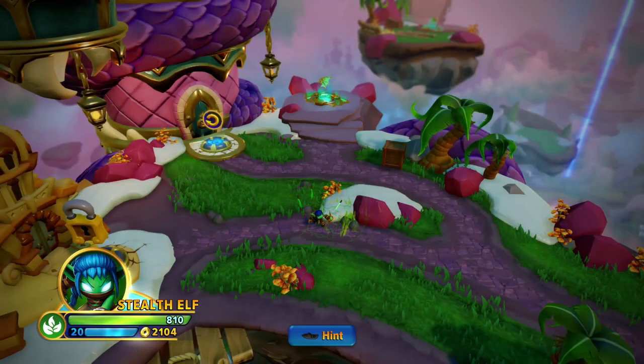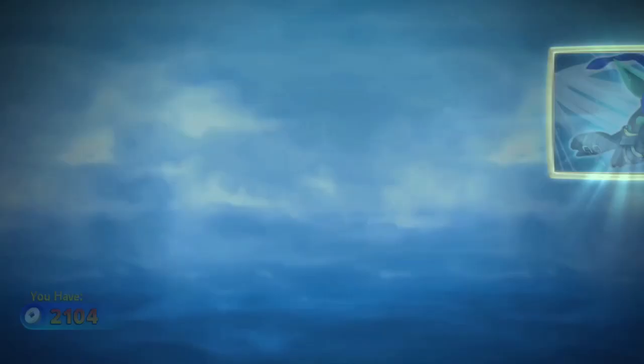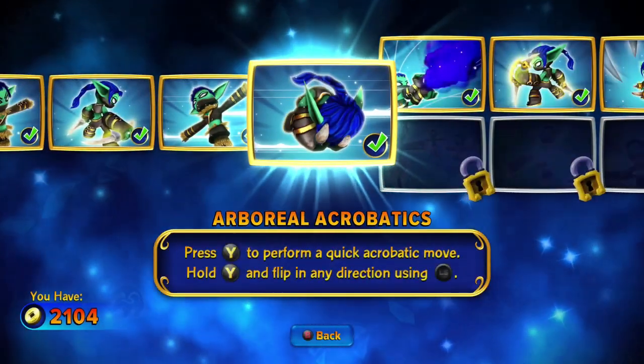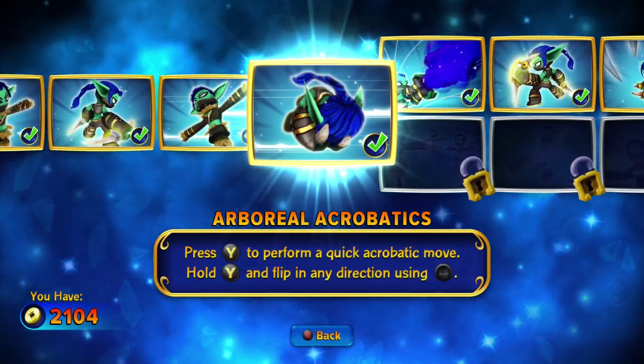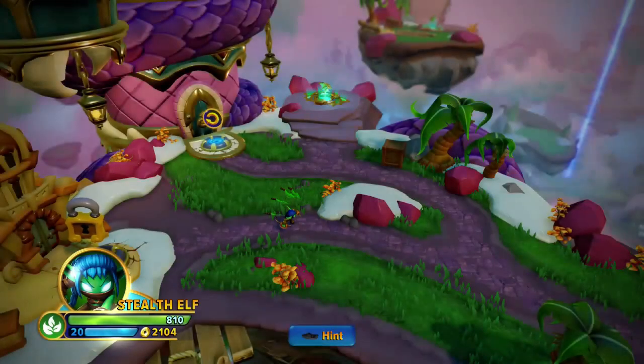She has a cool enjoyable offensive play style and doesn't die as often because you have the arboreal acrobatics, basically the dash thing, which you can use to run away from enemies, and the health regenerating soul gem.